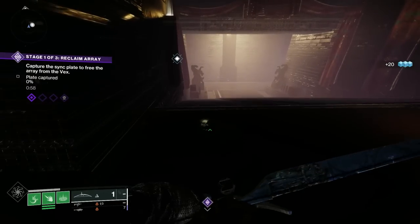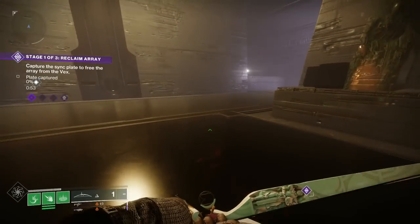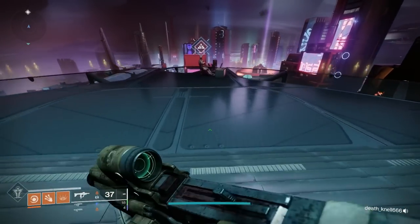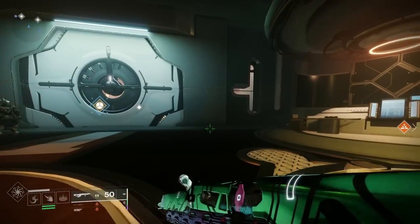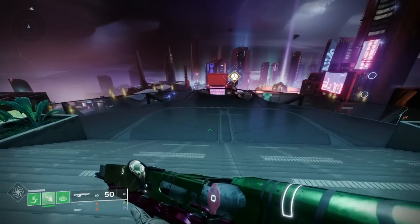I won't show any cut scenes or spoilers - we'll just get straight down to how the quest unfolds. The first thing you need to do is finish the campaign and collect the Unfinished Business quest from Nimbus. You then have to go to the Hall of Heroes, there will be a cut scene, and then go back and talk to Nimbus to collect the first step.